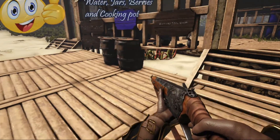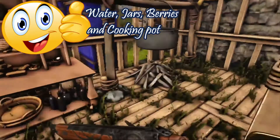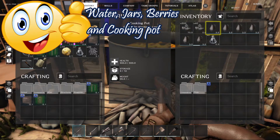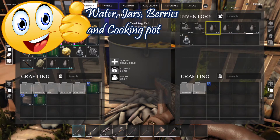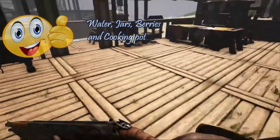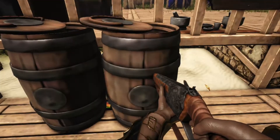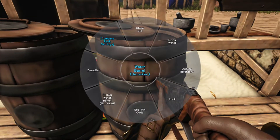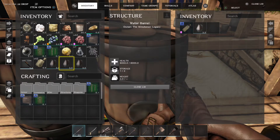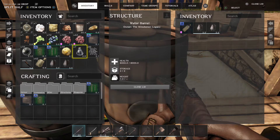To make dyes you guys will need simple ingredients: you'll need water and a recipient to put water in. Usually jars — I'm personally using the jar. I also started with the small water gourd that you can craft with leather, which is really easy. So we're gonna hold Y, go into the inventory, and place those jars there. You can see that they are filling up with water.